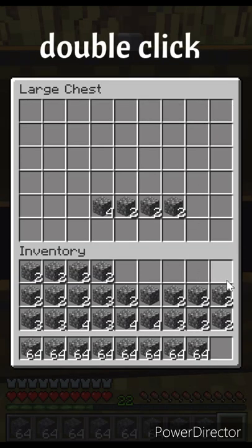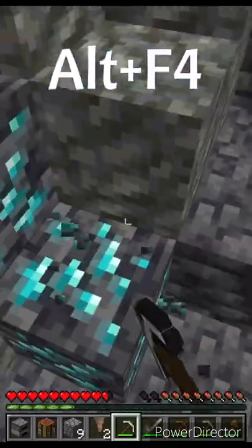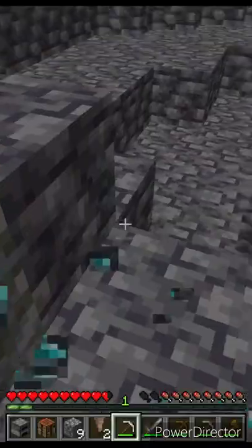Double-clicking an item will gather it into a stack. And remember, when you are mining diamonds, just press Alt-F4. For some reason.